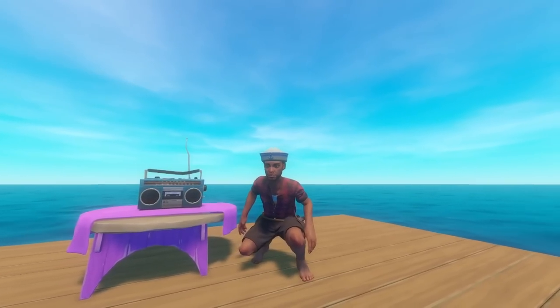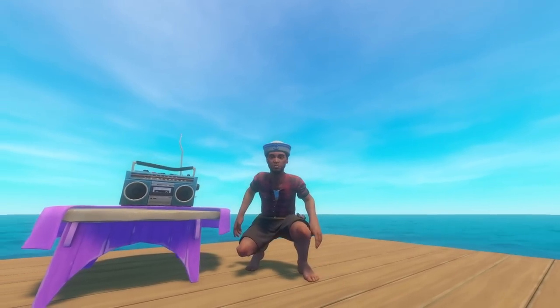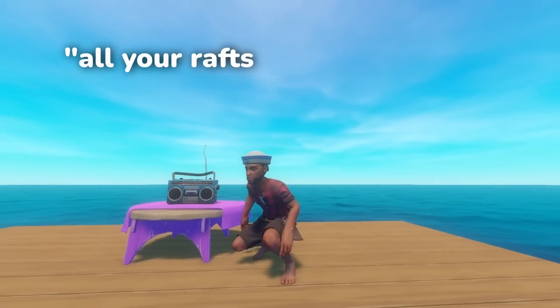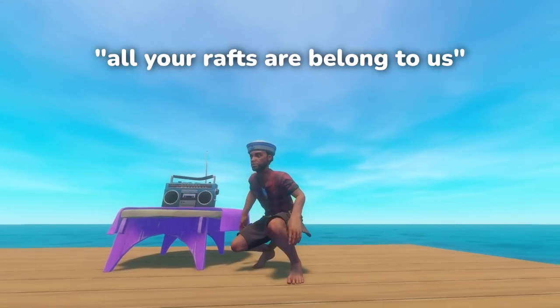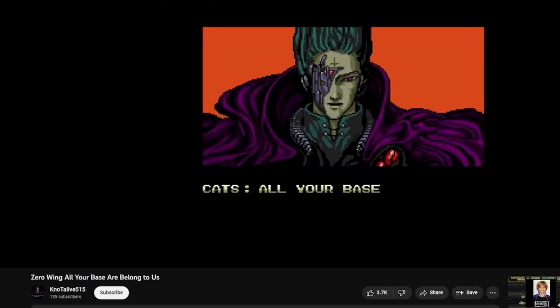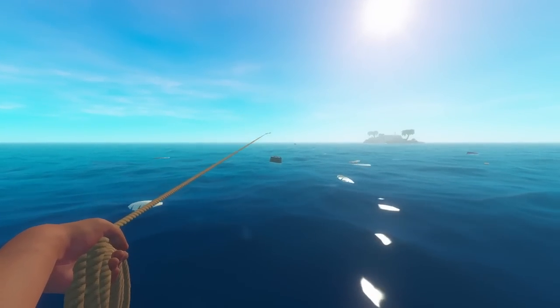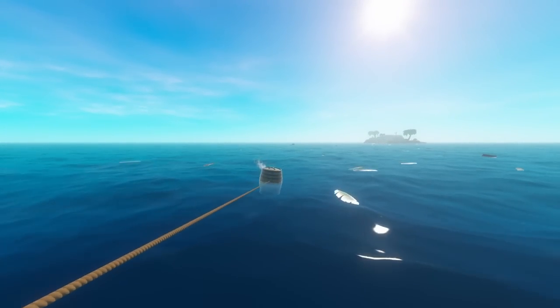The second message is something you've probably heard referenced before, but may not know where it comes from. This message decodes to 'All your RAFTs are belong to us,' which is a reference to the 1989 Japanese arcade game Zero Wing, with its infamous English translation 'All your base are belong to us.' Raft is riffing off this classic meme to bring yet another all-time favorite gaming reference into our floating ocean simulator.